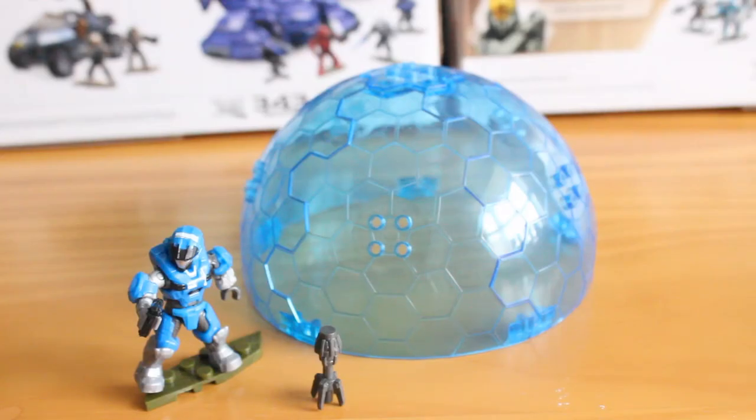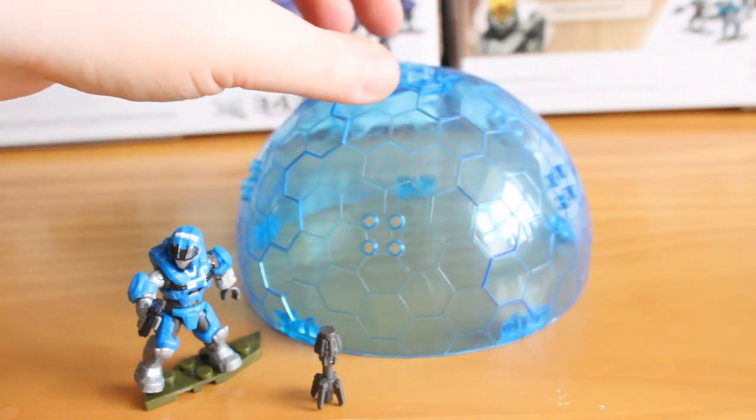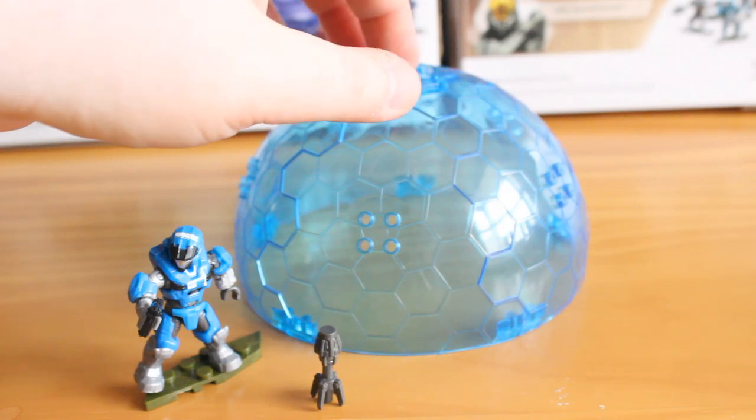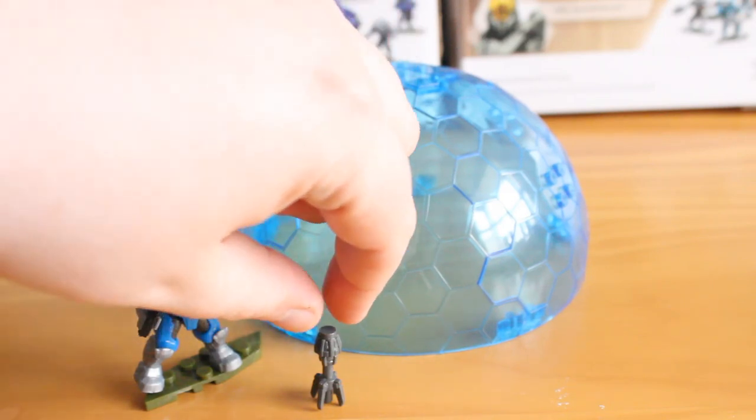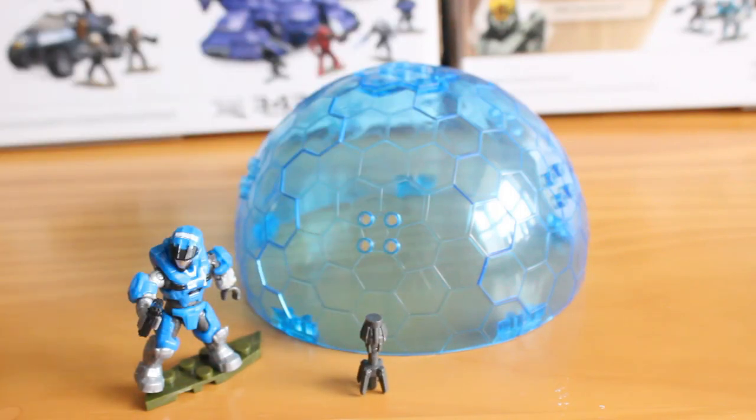Taking a look at the UNSC side of this set, you do get this bubble shield. It is labeled as a bubble shield, but because of the colour, it's more of the regeneration field from Halo Reach. However, this is a bubble shield emitter from Halo 3 — so do what you want with it. To me, it's more of a regenerator.